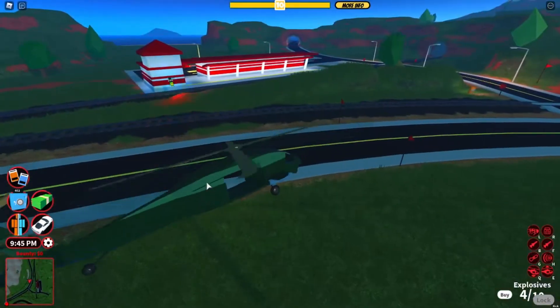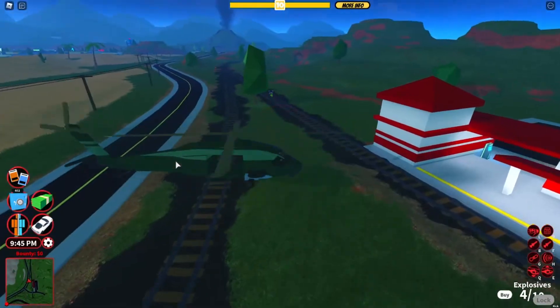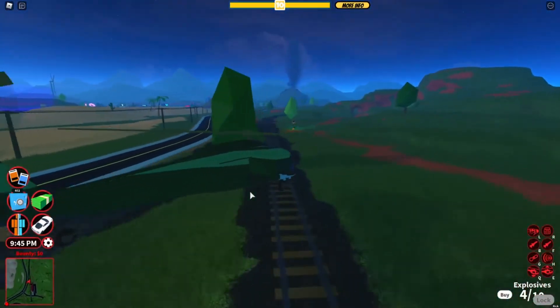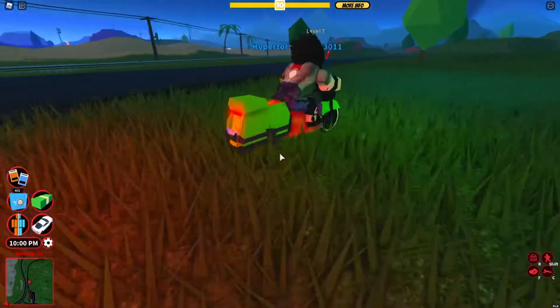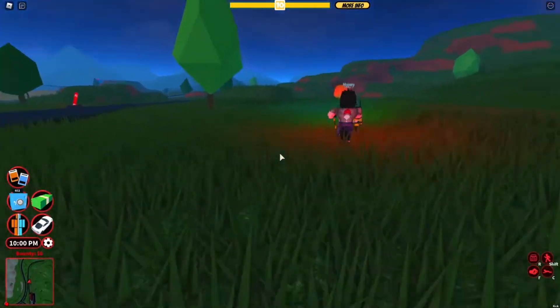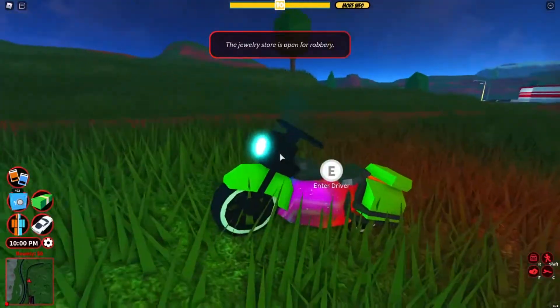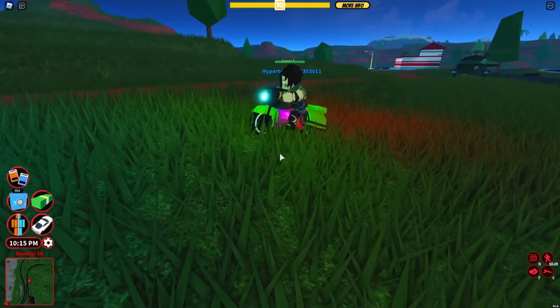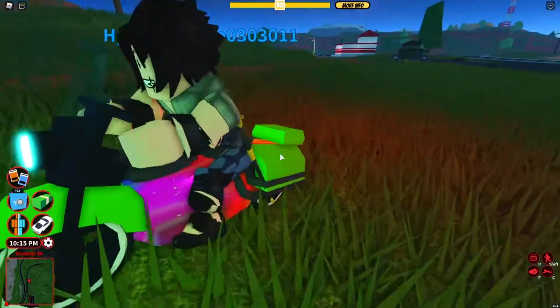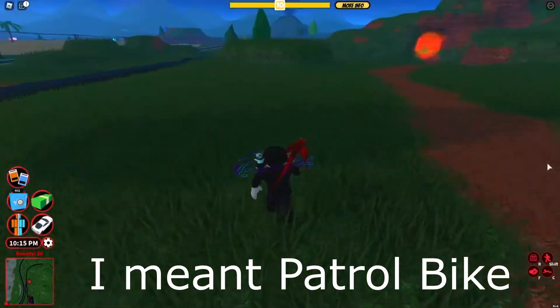As you guys can see, my cousin is just flying around with his patrol bike. This glitch is very funny. All you guys need to do is put a C4 on the patrol bike. It has to be in the perfect spot — if it's not in the right spot it's not gonna work. You have to put it around there, and then the volt bike will go way up into the sky.